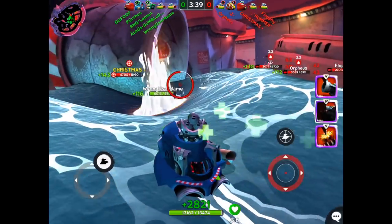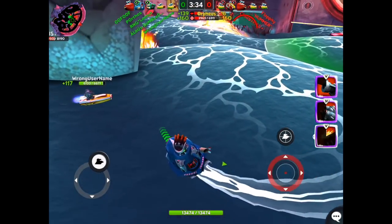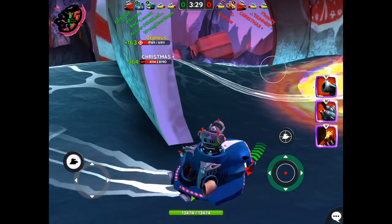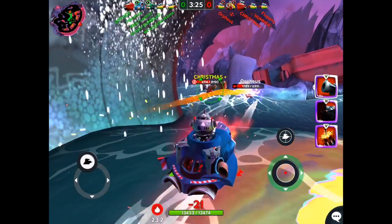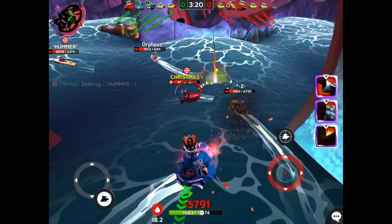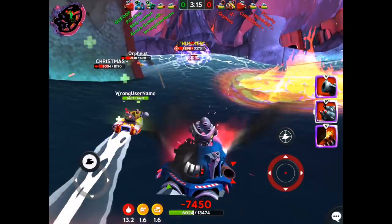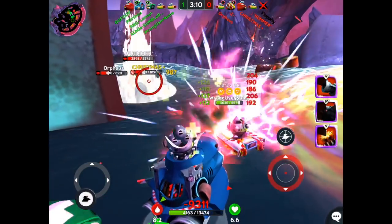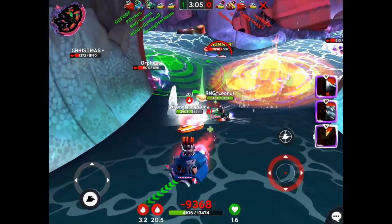He shoots in the direction that I'm going so I don't have to even change my position to get a heal. Leonut is playing it very smart right now - the enemy team has some serious firepower, so instead he's playing the long game here, healing up his team. I'm full health in spite of all those shots I've been taking. I'm leading the charge and calling the kill - let's focus our fire and take out Christmas, because once he's down their firepower is drastically reduced.